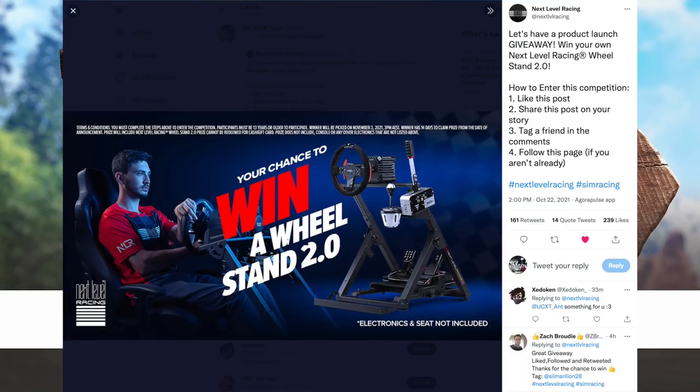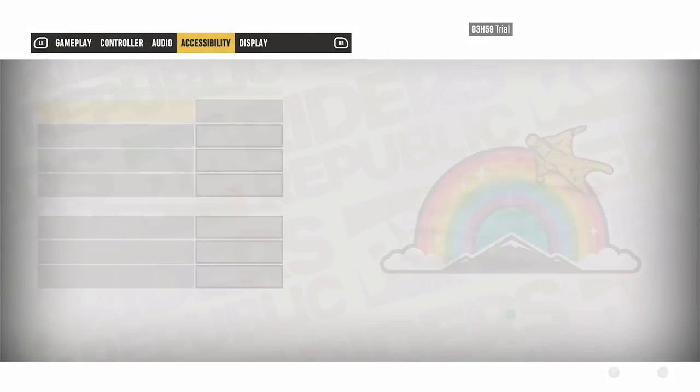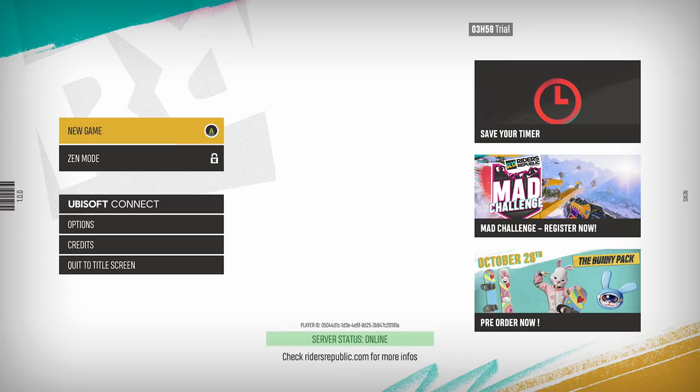Don't forget to hit that like button. Why do I have this voice over? Landing mode, auto tricks... why do I have accessibility operation? Thank you lady — hell no, what the hell was that? Why was that there?